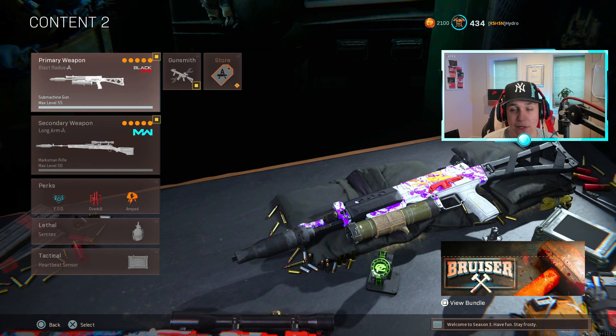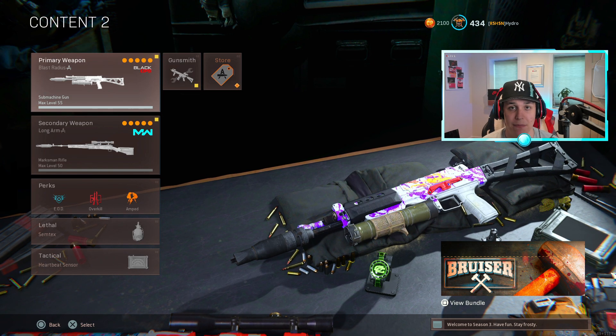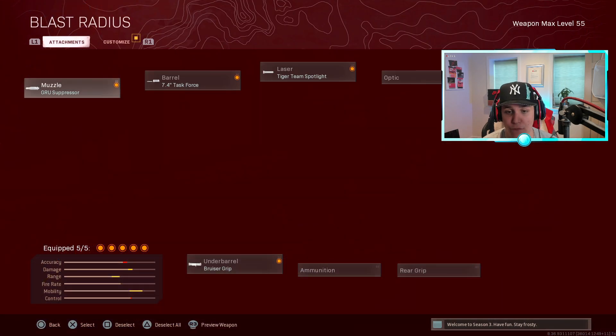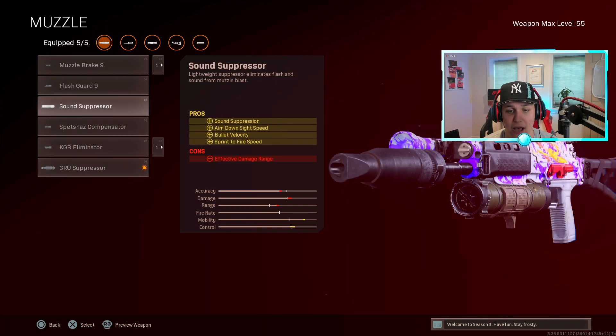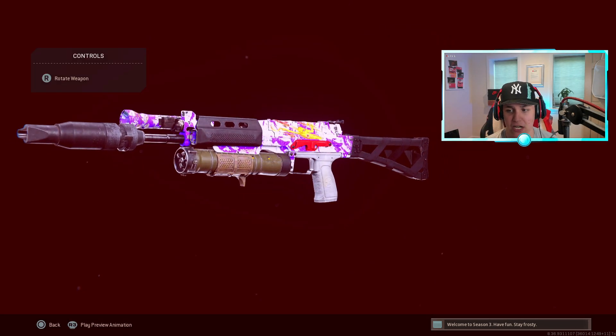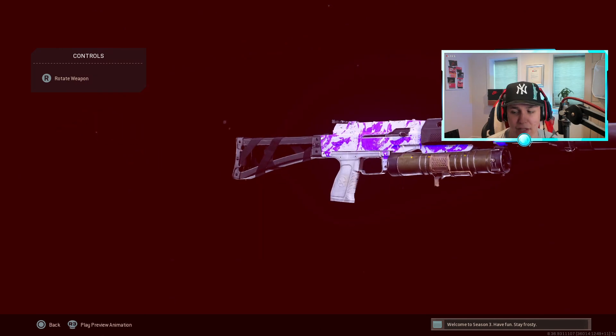For the next two we're actually going to do a combo — pretty much a full loadout — which is the Bullfrog paired up with the Kar98. The Bullfrog is one of the best sniper support weapons in the game right now, and it's just an incredibly good SMG in general. For the Bullfrog build: GRU Suppressor, 7.4 Task Force barrel, Tiger Team Spotlight, Bruiser Grip, and the KGB Skeletal Stock. It's a perfect sniper support weapon and easily a top three SMG in the game right now.